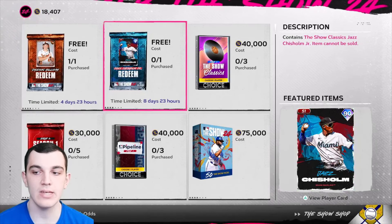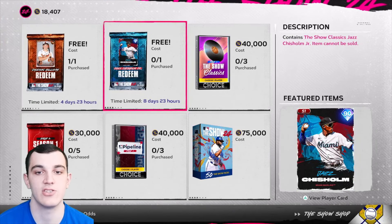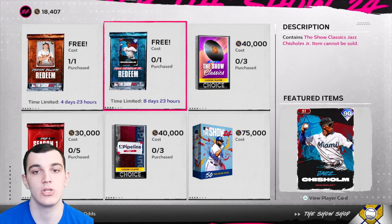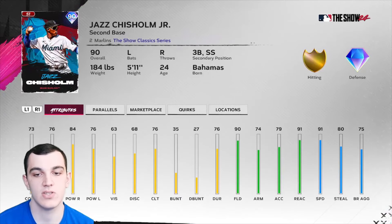We also have a free 90 overall Jazz Chisholm — this is a Classics card from MLB The Show 22, so it should have identical stats. Overall nothing too spectacular about this card; he's just a decent hitter across the board and doesn't do anything special.